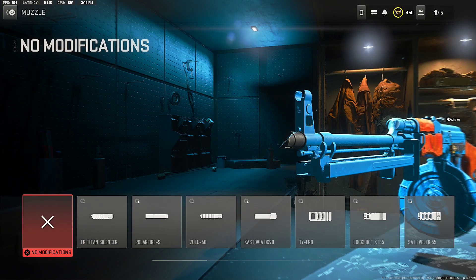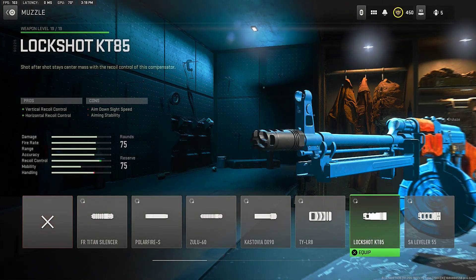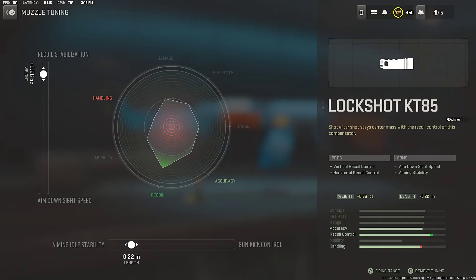Starting off with the muzzle — the first attachment for Swagg's broken no-recoil RPK class setup — that muzzle is the Sakin KT85, for vertical recoil control and horizontal recoil control. For the muzzle tuning, Swagg set it to the recoil stabilization side and the aiming out-of-stability style, which increases accuracy and helps you control the recoil of the RPK.